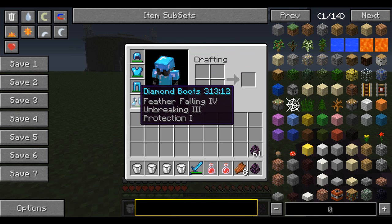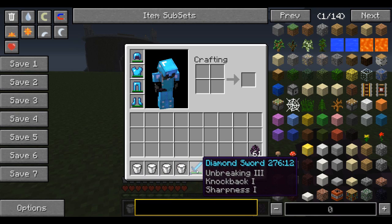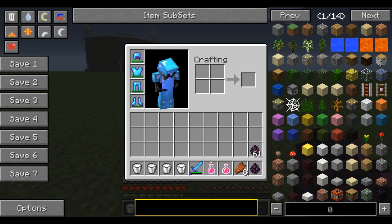Plus on the boots, I put Feather Falling 4. The mutant Enderman has a move where he drops you from the sky, and fighting multiple of them they would just do that and I would just die, so I had to go with that. We also have 4 buckets of milk because of all the status effects, and he blinds you constantly. So hopefully that will help. A Diamond Sword with Unbreaking 3, Knockback 1, and Sharpness 1 — so I gave it a little more power. Hopefully we can kill a bunch of them at the same time.